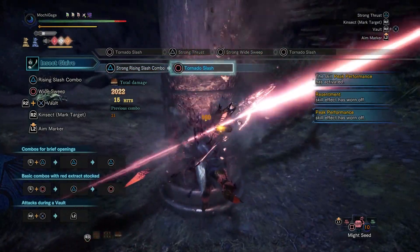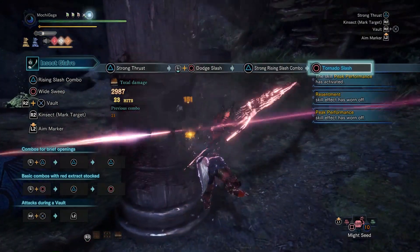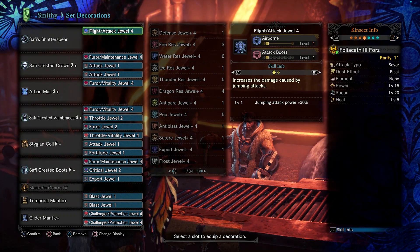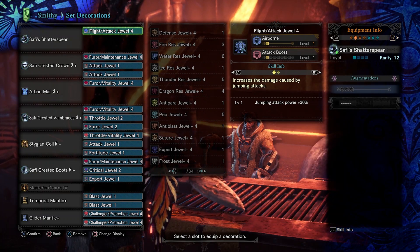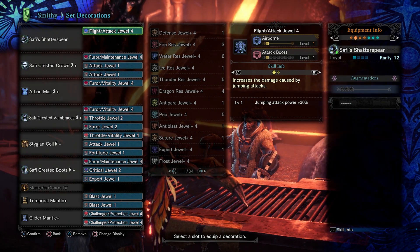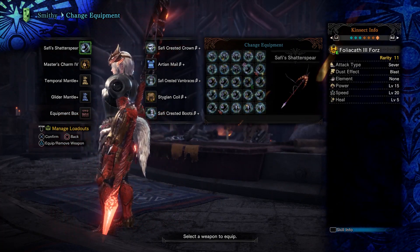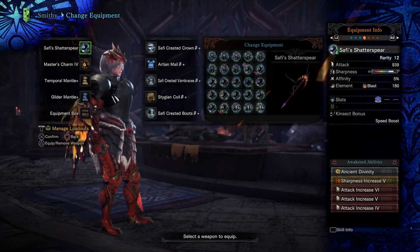Speaking of weapons, you can use any status type that you like, whether it be blast, paralysis, sleep, or poison. For this video, I'm using one of several Saffy Shatter Spear insect glaives that I own. For the five awakened abilities, I put Ancient Divinity for reasons mentioned before, then Sharpness Increase 5 for quality of life — that means I should usually have enough white sharpness to last one encounter until a monster changes zones. For the remaining three slots I use Attack Increase for all of them. Unfortunately one of those slots is only Attack Increase 4 because I'm running low on Dracolite and I don't want to waste any more — I am rationing that stuff out like the last few pieces of Halloween candy left over in January.